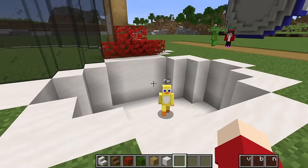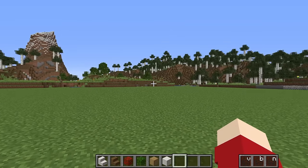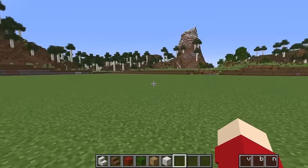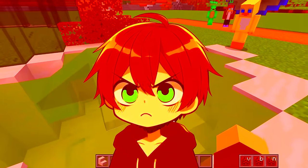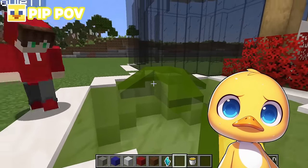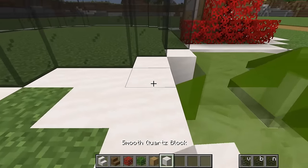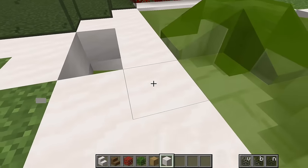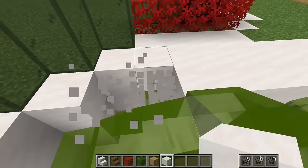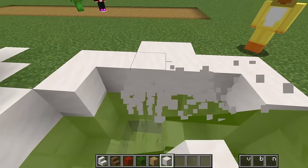Pip, did you just fill up this swimming pool with pee? I really had to use the bathroom so I just used the bathroom in your pool. Are you kidding me? I didn't even set up my pool yet — now I have to clean it all out from Pip's pee? I'm cleaning it anyway — I don't want your pee in my swimming pool, that's just disgusting. JJ is going to hate this build now.